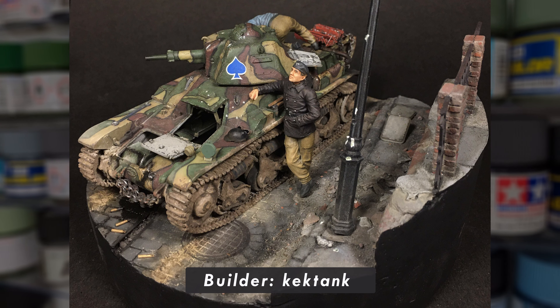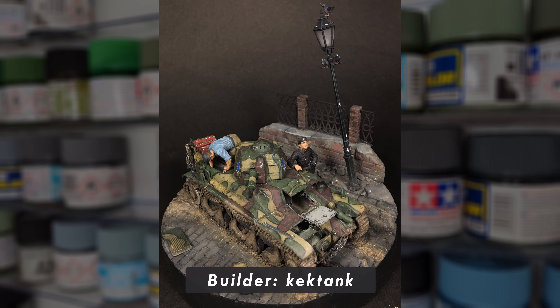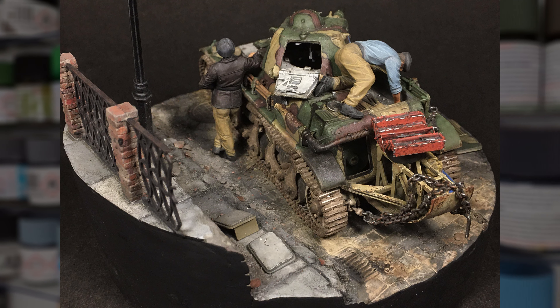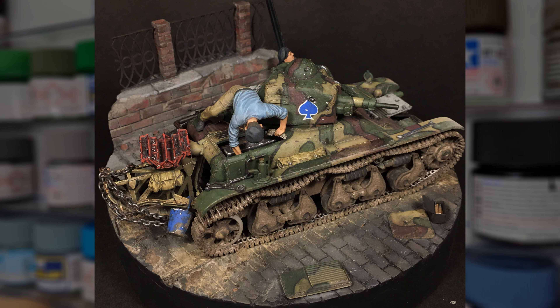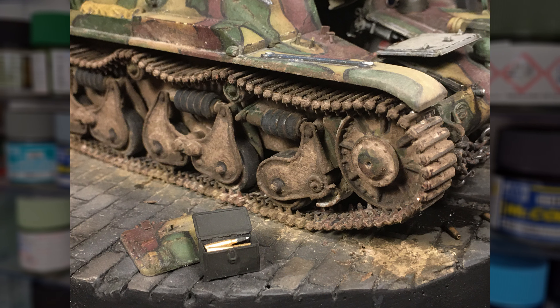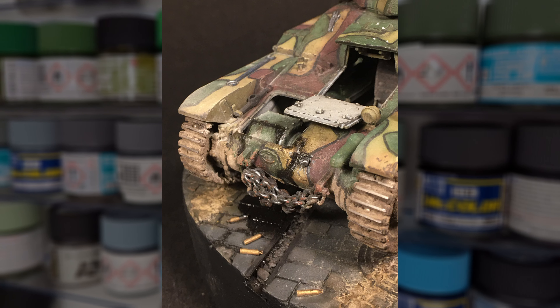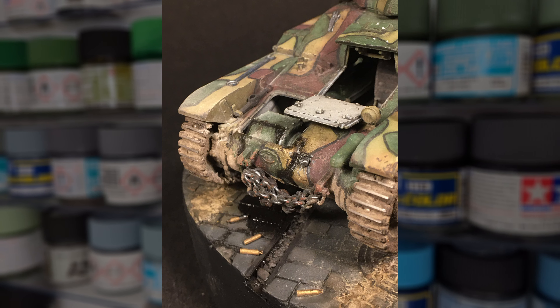The second of Kek's two submissions was this beautiful little R39 vignette, which somehow manages to top the previous armoured car submission. Once again, this little gem features a load of highly perfected weathering and painting effects, which come together to produce a super realistic little scene. The subject matter is also a great choice, as the mechanic working on the tank's engine really adds life to both the vehicle and the vignette itself. Another truly beautiful model, and thank you so much for your submissions, Kek Tank.